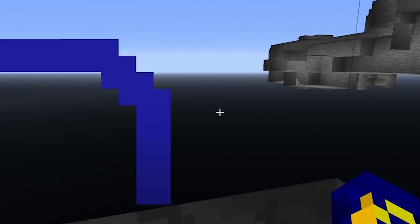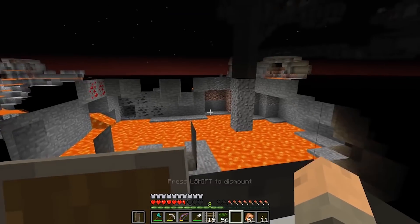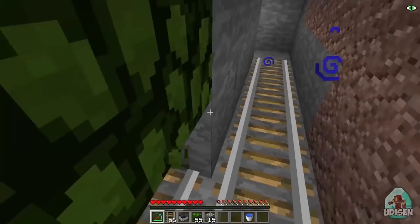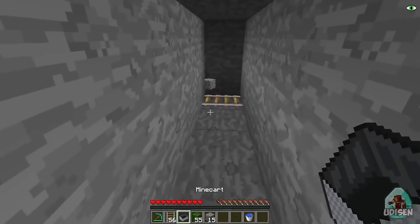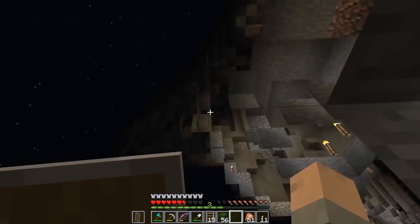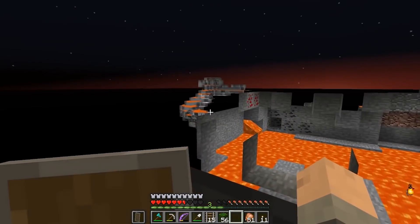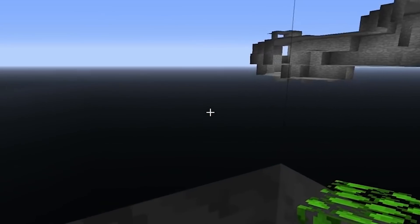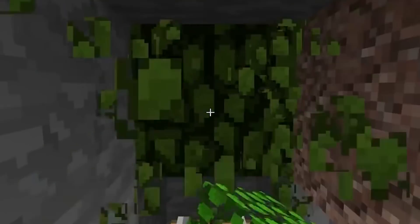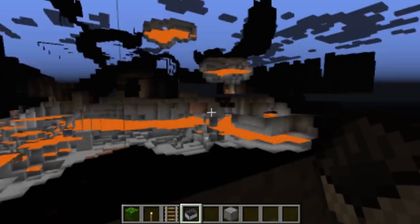The X-Ray Glitch gives you a complete view of the world — not just the surface level. With the glitch, you can see where every single tunnel, cave, and dungeon is located, which is extremely beneficial when searching for rare items. By moving to different sections of a map, you can reveal additional areas to explore. Once you find a deep area, you can use TNT to blow it up and access caves more quickly. When playing in survival mode, the X-Ray Glitch is an easy way to avoid death and build up supplies. It works in both PC and pocket editions.